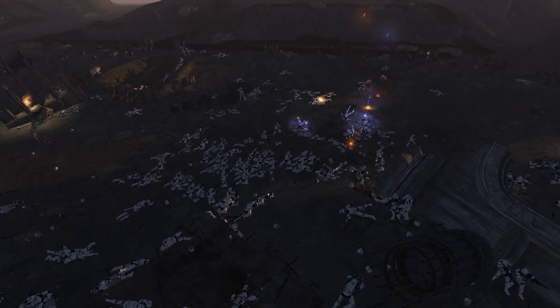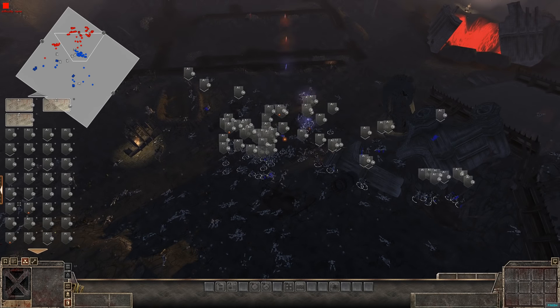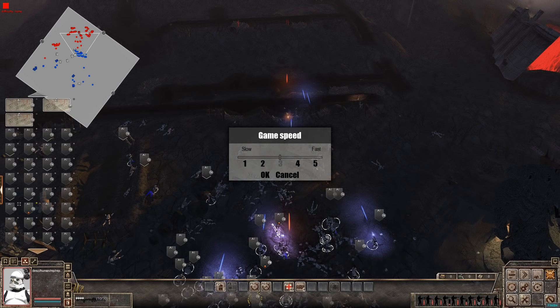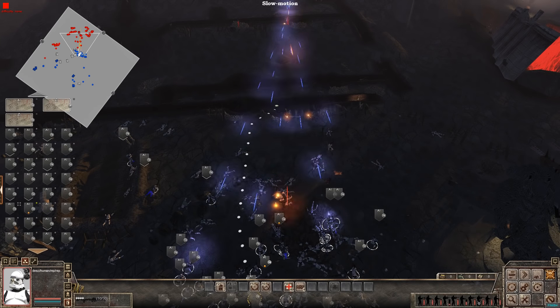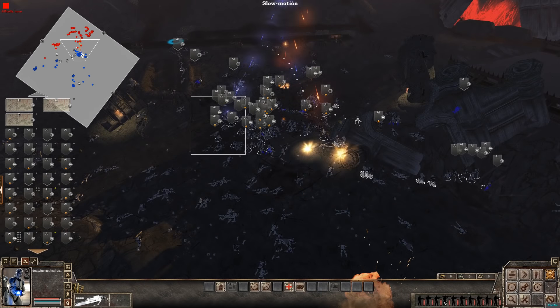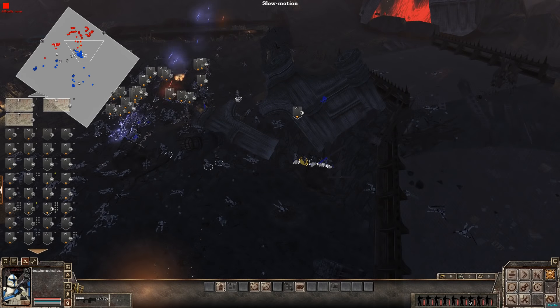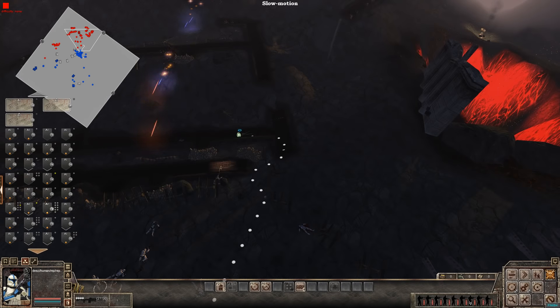This is a slaughter, man. This is an absolute slaughter. I really want to see one good trench charge though — so here's what we're going to do: we're going to gather the clones and actually just yeet them forward into the trenches now. This will be sort of like their last hoorah attack. If they manage to succeed, they succeed — if they don't, they don't.